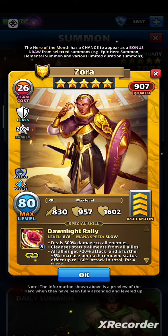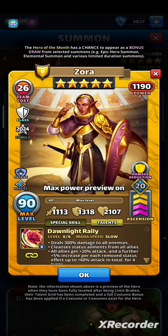She has 8.30 on attack, 9.57 on defense, and 16.02 on HP. Attack power is not that high, but defensive stats are great. She's a damage dealer, so I would build her offensively.